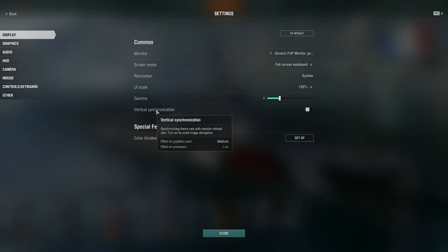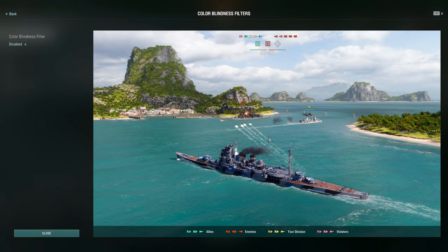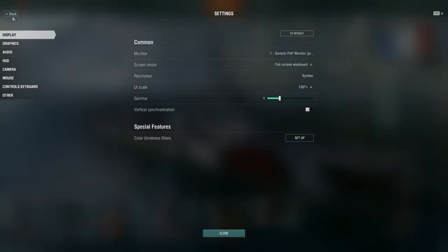They also have special features like a color blindness filter, which adjusts the image to accommodate color vision impairment. You can see it's currently disabled, but you can click different options and adjust the intensity depending on your type of color blindness. Wargaming has done some things here to help you out. For myself I don't need it, so that's everything for Display.